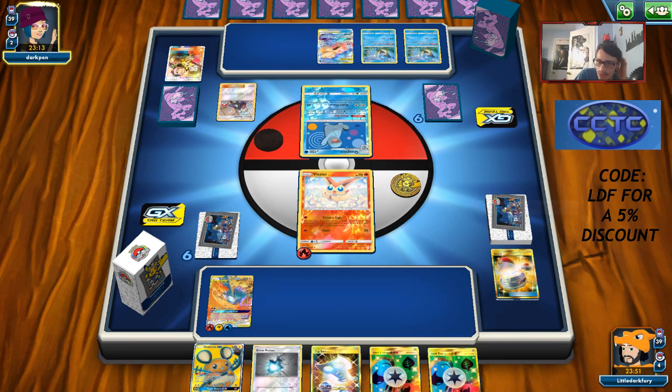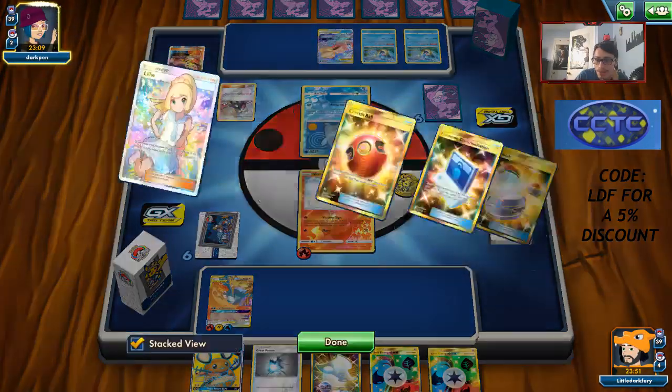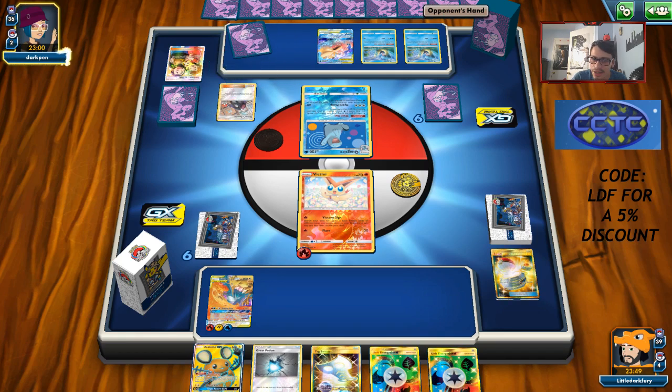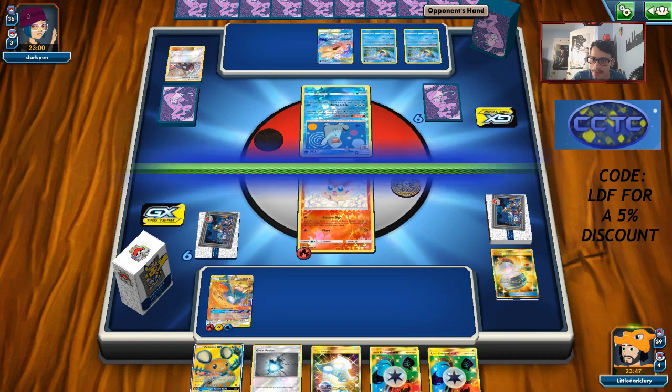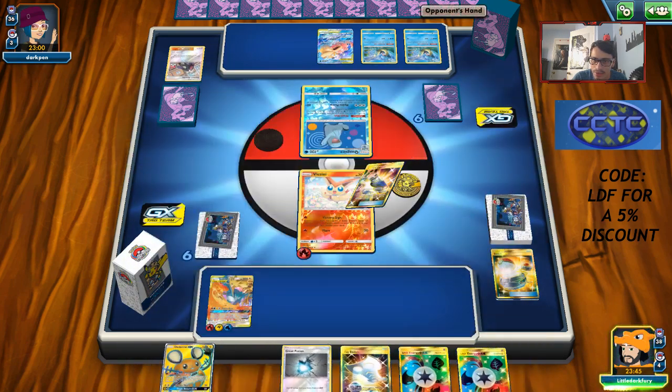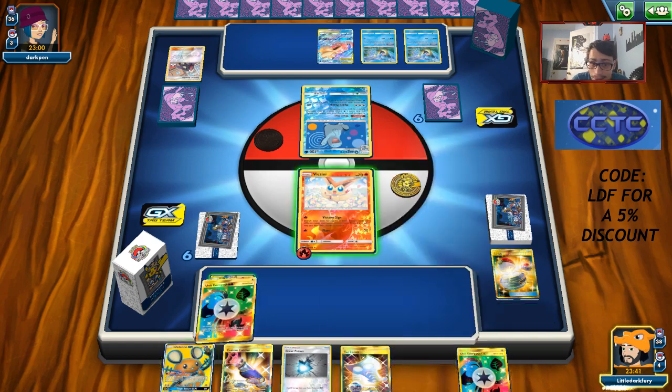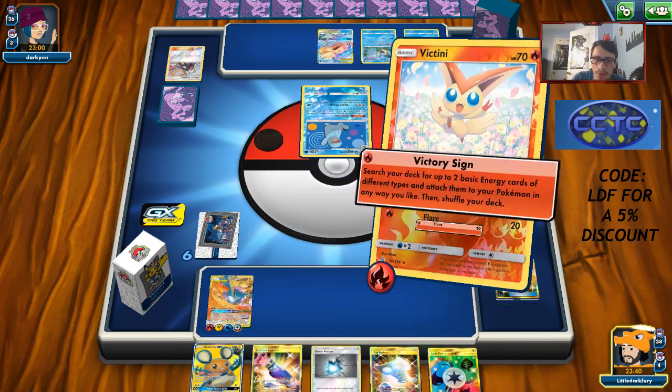Wow, insane top deck — I'm going to hold this hand, it's that good. Tag teams are definitely a little unbalanced — I don't like how they're pushing them to be the best decks in the format, it really hurts non-GX decks. They're going to keep making good tag teams — the new Reshi-Rom is coming out. They are making some decent new non-GXs though. Opponent still hasn't attached energy to Slowdude — this is really good, I don't think they have a way to build it up.